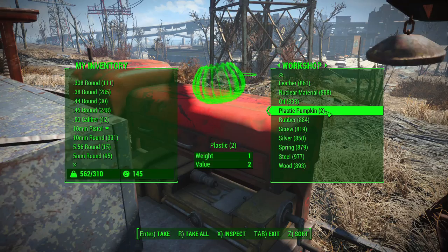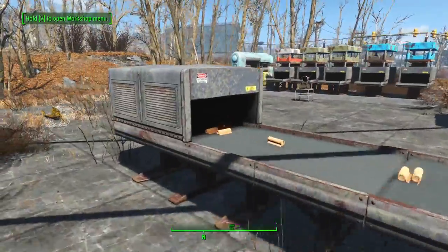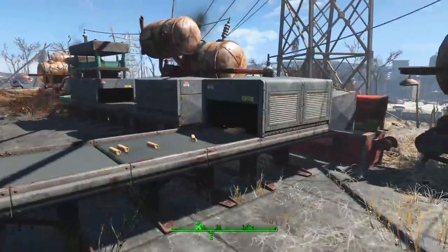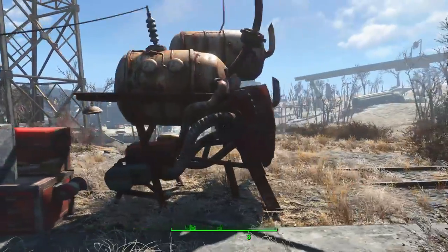Just going to turn this off to show you that this is indeed using the plastic pumpkins — I will have less of them. I only have two; I had ten before or something like that. So it used the plastic first from those pumpkins and then sent it along into this standard conveyor storage to store my plastic. This is one of the pieces that allows you to make pretty much an infinite factory.